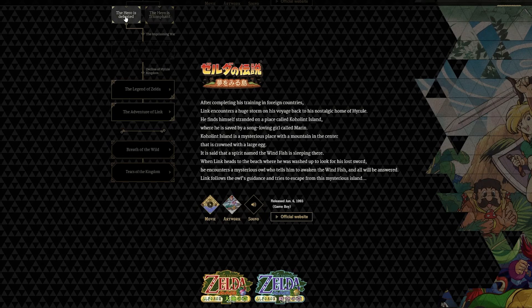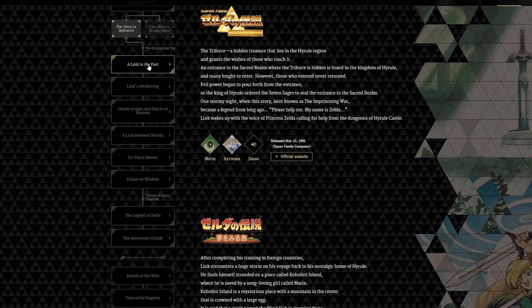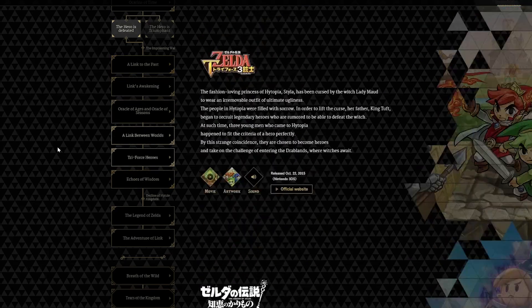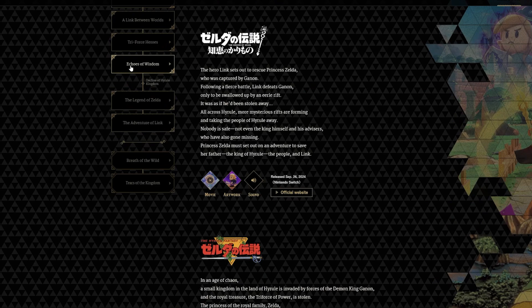If you click Hero is Defeated — so if the Hero is defeated in Ocarina of Time — it goes to A Link to the Past, Link's Awakening, Oracle of Ages and Oracle of Seasons, A Link Between Worlds, Triforce Heroes, and then — Echoes of Wisdom right there.